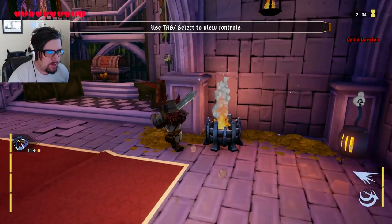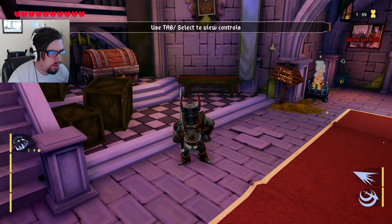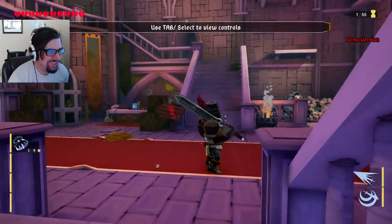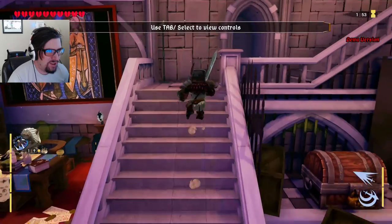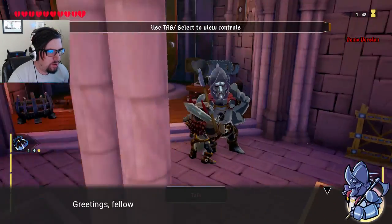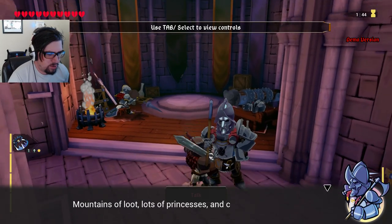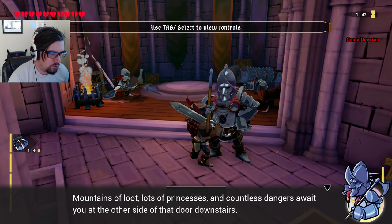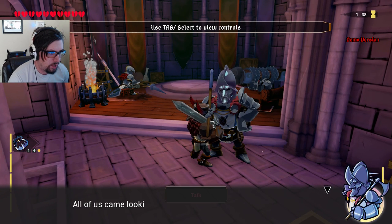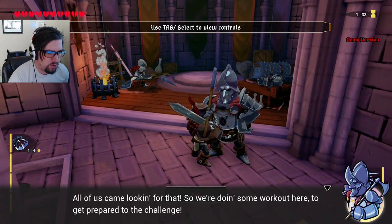Looks like I need a mace or something for that. Let's head on up, see what we got waiting for us. Greensville the Knight. Welcome to the Dragon's Castle. I need to stop pressing space. Mounds of loot, lots of princesses and countless dangers await you at the other side of that door downstairs. All of us came looking for that, so we're doing some work out here to get prepared for the challenge.